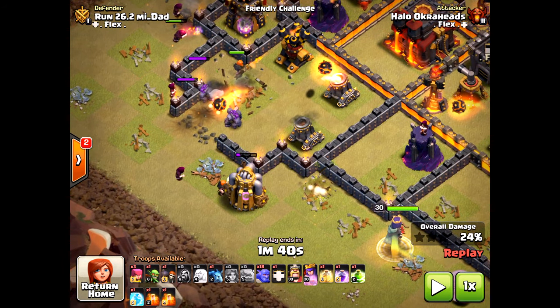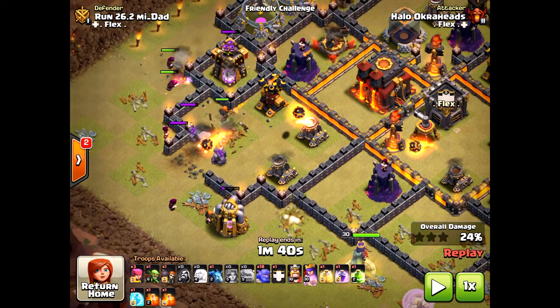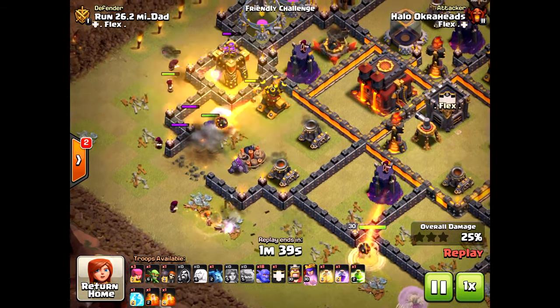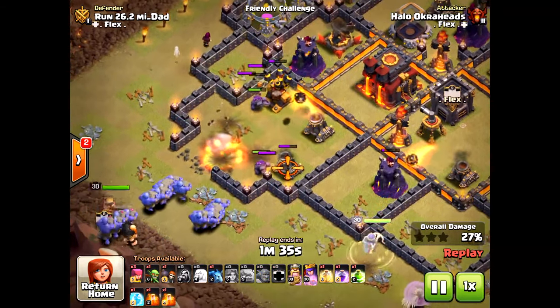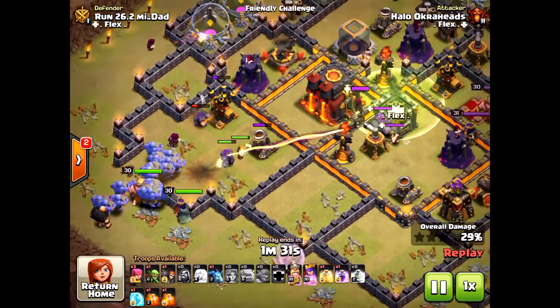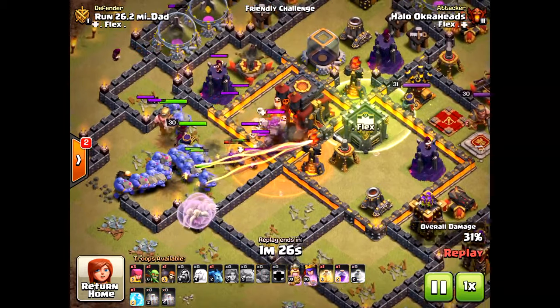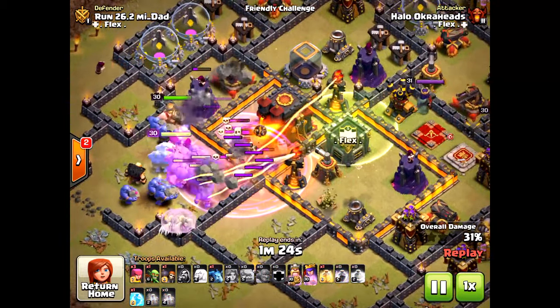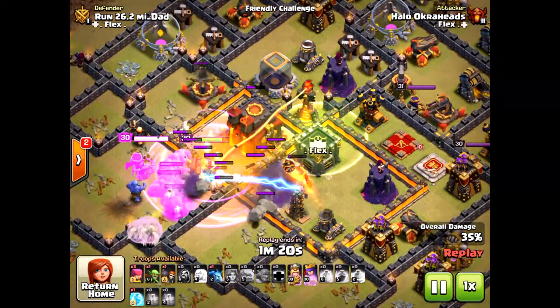The queen is about to path where I want her and join up with the main force. I break them in — and this is the key element: that jump spell is really going to make the difference. Dropping the bowlers, they path where I want them with the king right behind. Here comes the jump spell exactly where I want it. Being patient on the rage.